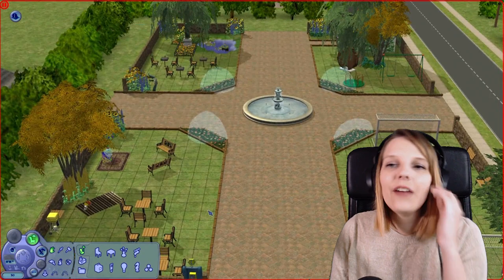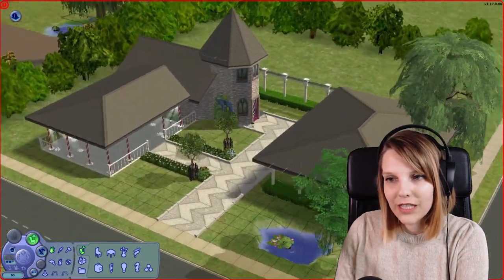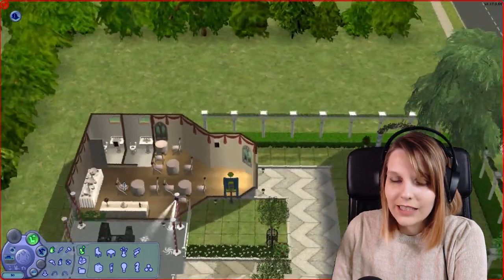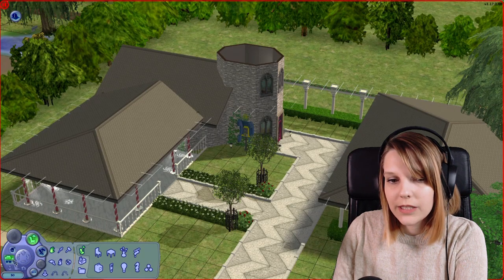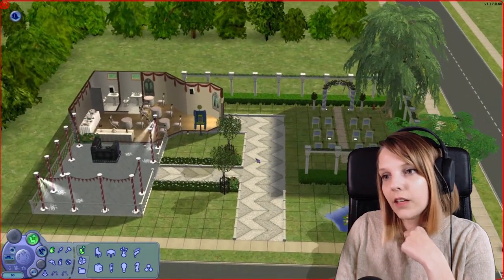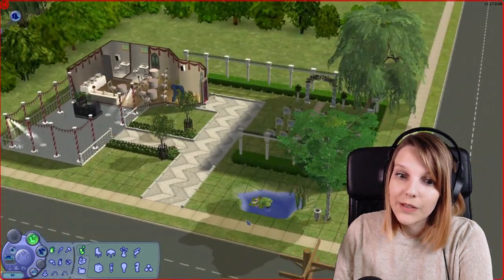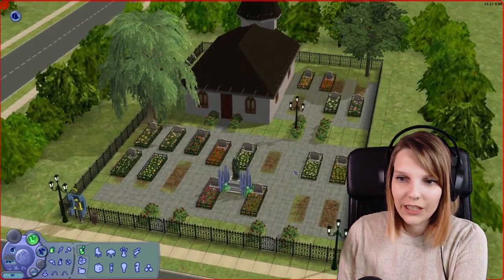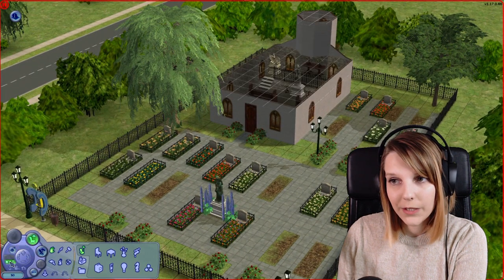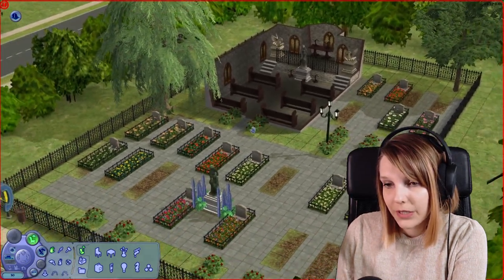I always imagine these park statues as the statue of the founder of the neighborhood. I'm not great with building parks but I think this one is quite nice — feel free to make over anything. We also have a wedding venue where your Sims can get married. There's a small dance floor with a DJ, a wedding arch, and inside a nice dining area. Finally, we have a cemetery in Wakefield where you can find all the dead Sims from the neighborhood. Please do not delete the tombstones under any circumstances.